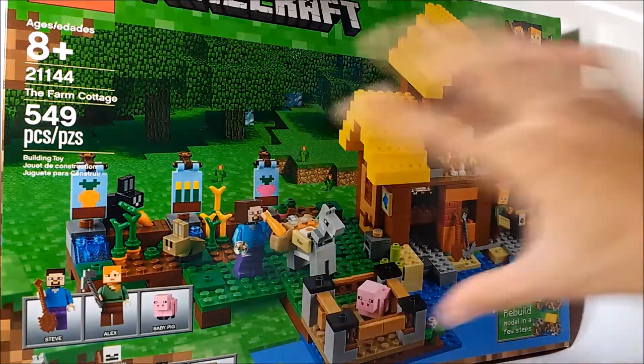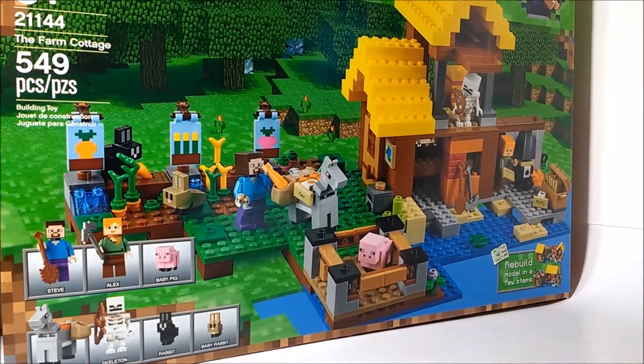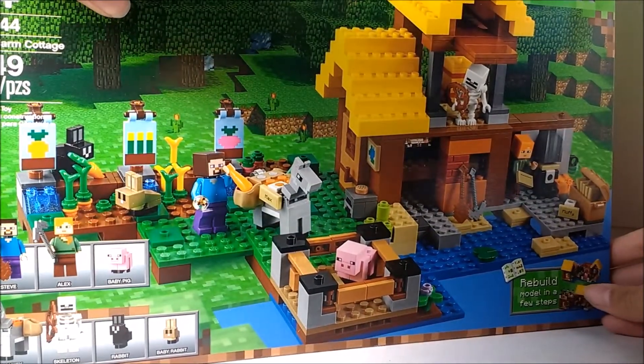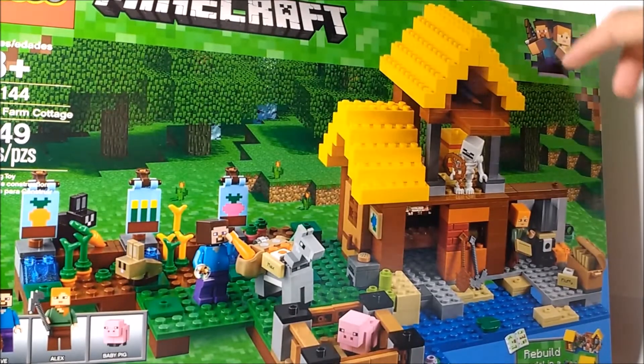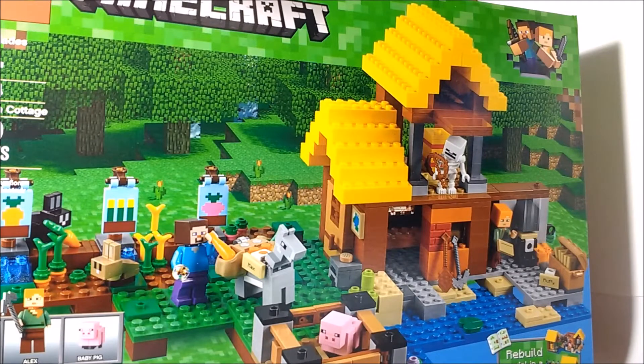On the front you can see everything that it comes with, and down here it lists all of the minifigures. Over on the corner it says that you can rebuild the model in a few steps. We've got the Lego Minecraft logo at the top, and a new corner box art. It used to be the Creeper Face, then the Pickaxe, and now it is Steve/Alex.